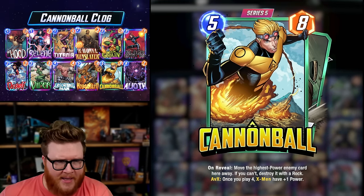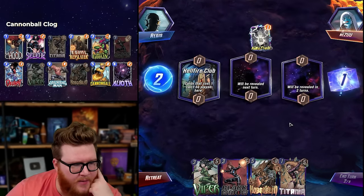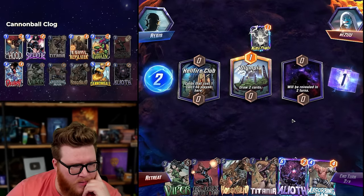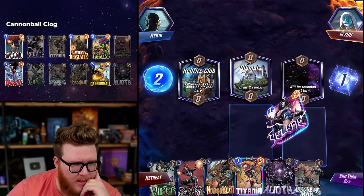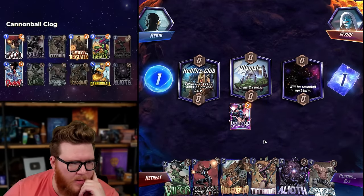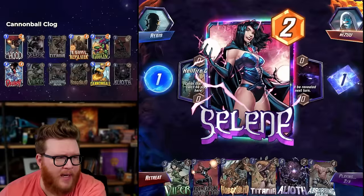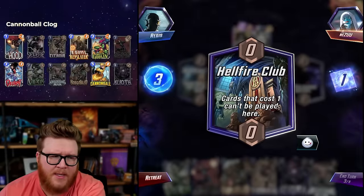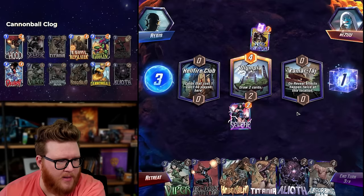Titania plus Goblin can do some fun stuff in this deck. Black Widow is a fine start too, nothing too exciting early though — no Selene, no Ravonna. Selene into Widow's fun. We've got Kitty Pryde stuff, Niko in here — definitely the kind of deck that could fill itself up. It's also a deck that might struggle winning Hellfire Club.